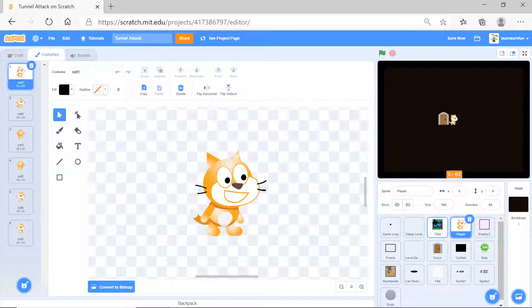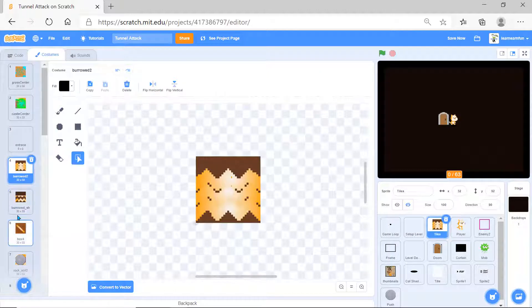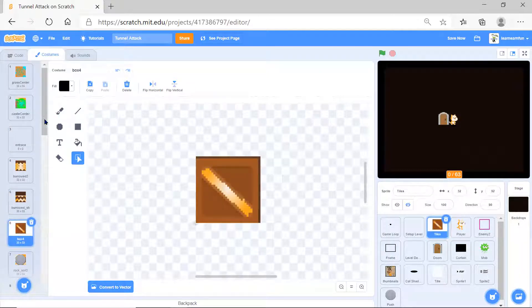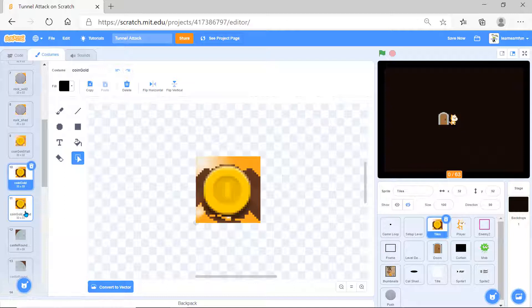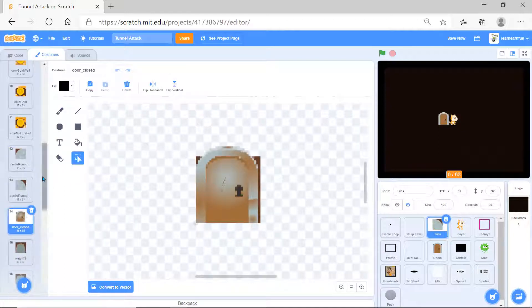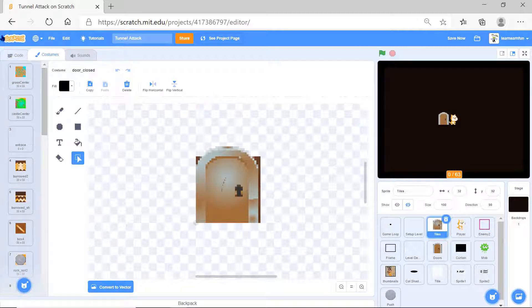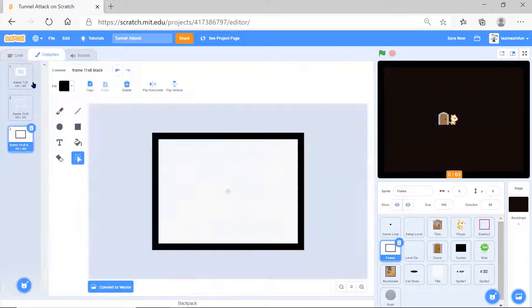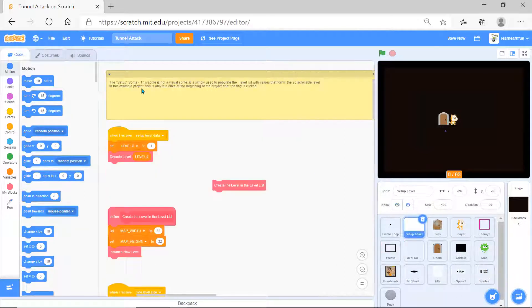Here we have tiles which have the keys, grass, castle center, the board, box, rock, soil, coin, gold coin, guard shadow. These are two of them, then the door closed, yellow tile, egg, and the keys. We also have a frame which we're putting in.